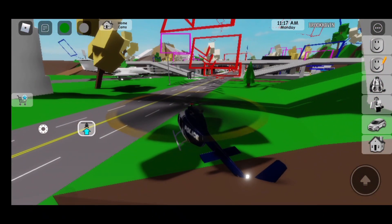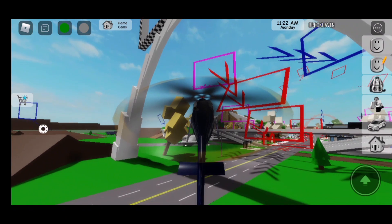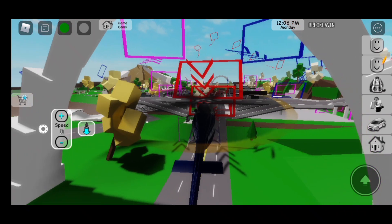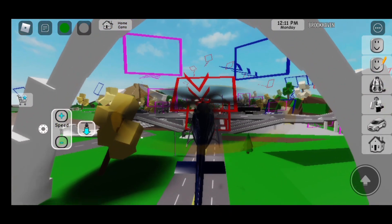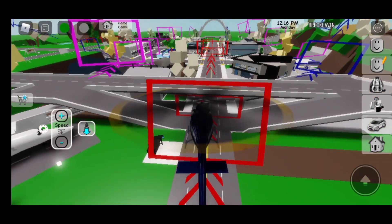This is the start! First we are going to start at the red one because that's the first one that you have to start at. For this, you should actually put your speed at 64. But if you feel like you're going too fast, then you could put your speed a bit down. First I'm gonna start with 31.